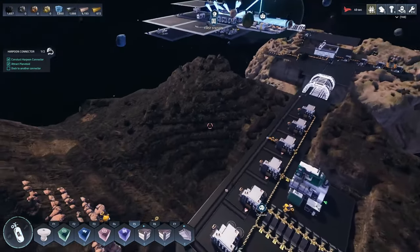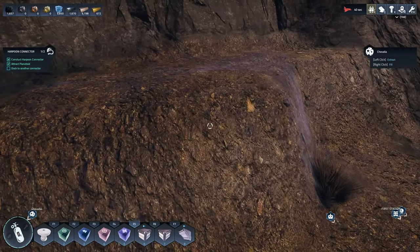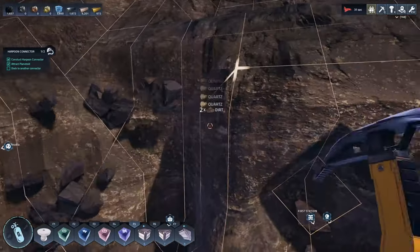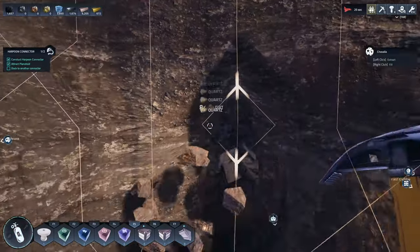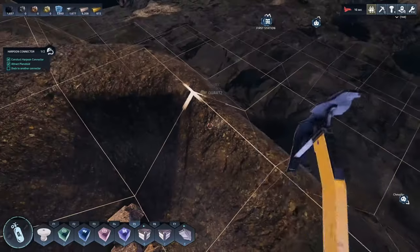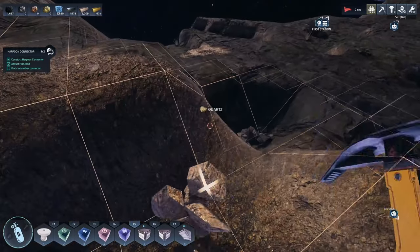This looks interesting — this texture here. Is this some special ore? This is meant to be quartz. I wonder if they changed the texture of the quartz. I was having a real hard time picking out the quartz before. It may just be that this deposit happens to look different and happens to be quartz — may not be intentional. I don't really know, but we'll take it. Easily distracted — let's grab some real quick. All right, good enough on that.